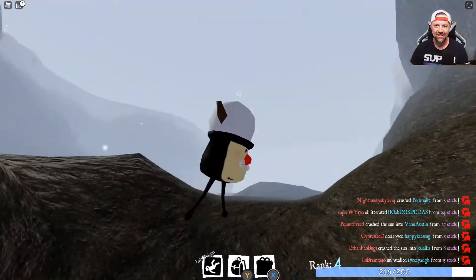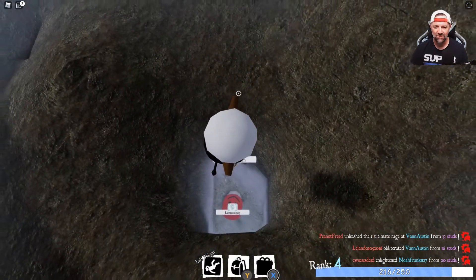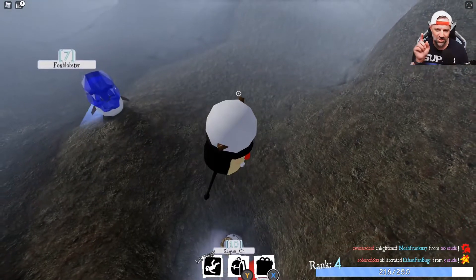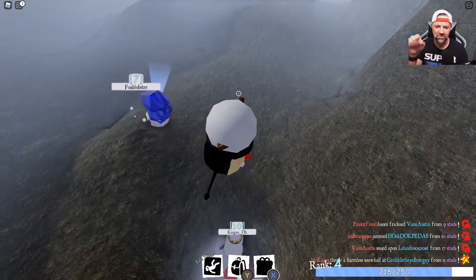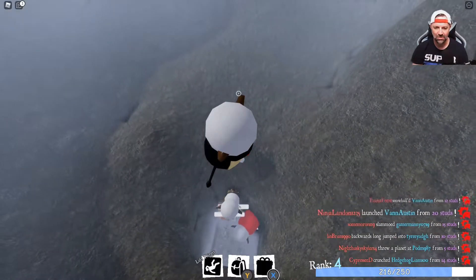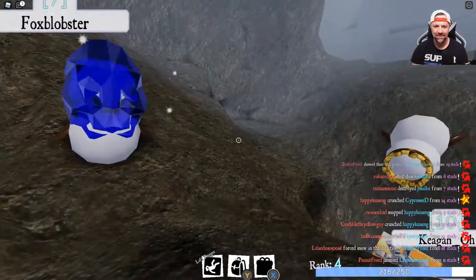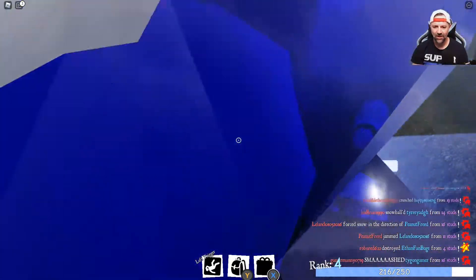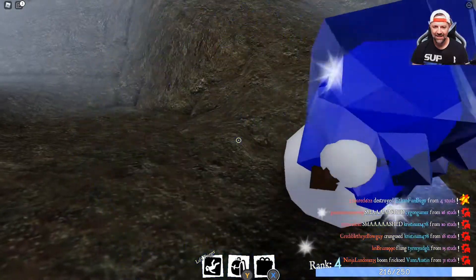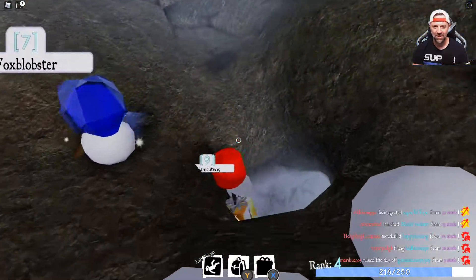As soon as you're done floating, I'm gonna wait a few seconds and then press forward so I can land on the edge. Okay good, I made it! He's gonna get some snow out of me — all right, you stay right there. I got a snowball at Fox Blobster's body. Let's go!